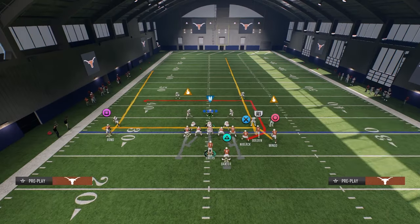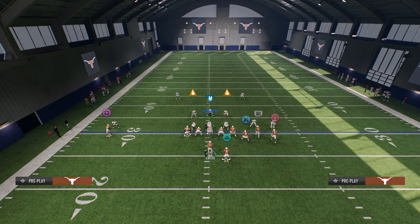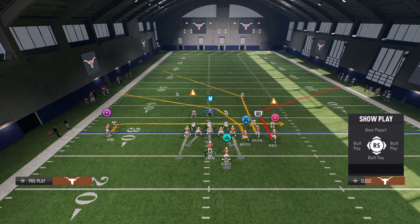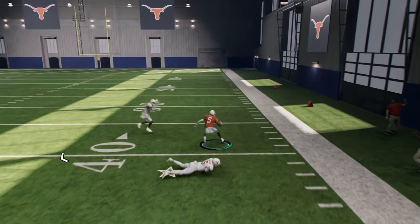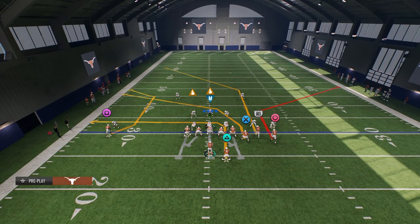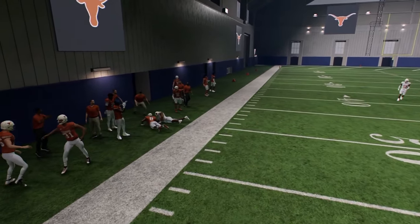If I absolutely have to beat man coverage and what I've been doing isn't working, I go to corner strike with modifications: tight end on a crossing route, solo wide receiver on a stemmed-underneath in route, block the running back, and the outside receiver on a fairly deep post. The main route you're looking for is that circle receiver route — it's the best route on the play. The short or deep cross of the tight end cooks man coverage consistently.